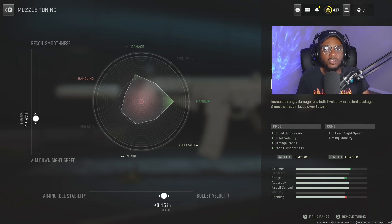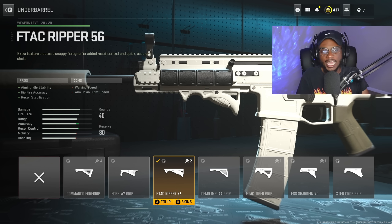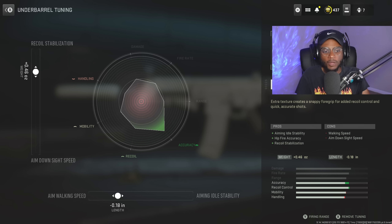We're going to match both of these up, giving us the best of both worlds — close range as well as long range. Now for the underbarrel, we have the F-TAC-56 attachment. This is going to be a great underbarrel for this assault rifle, smoothing out that recoil pattern. For the tuning, we are going to bump up that aim walking speed to negative 0.18 and stabilization — not aim-down-sight speed — to plus 0.46.